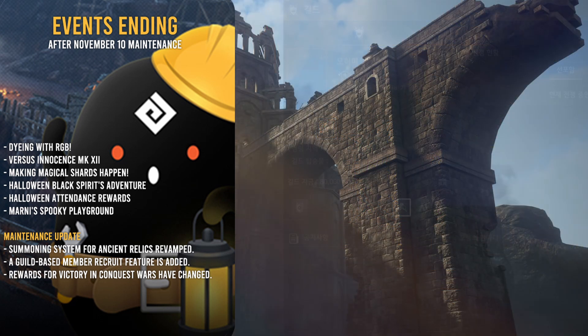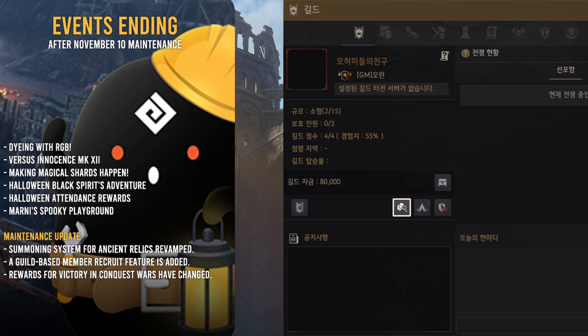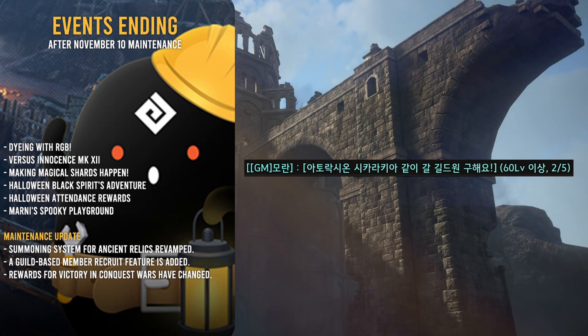The guild-based party platoon member recruit feature is sort of a minor thing — it just makes making platoons easier. If you're an officer or guild leader, you can click a button on your guild window and it's going to create a platoon or party link. Anyone who clicks that in your guild will be able to send you an invite, and you just accept it and add them to the platoon or party immediately. It's nice because you don't have to manually invite everyone individually, and it's going to make things like Vell platoons a little bit easier.